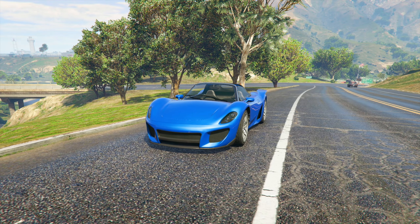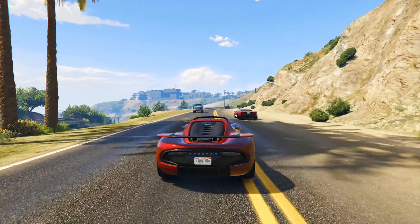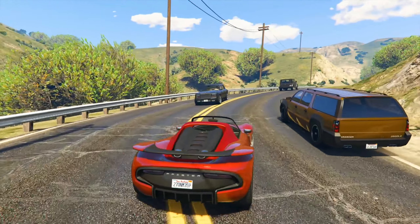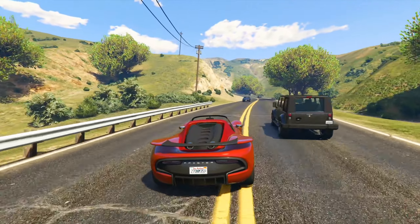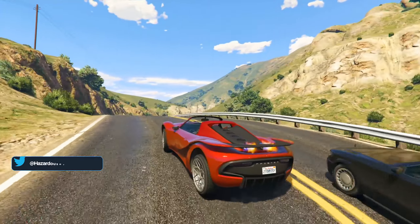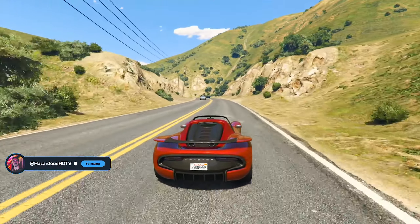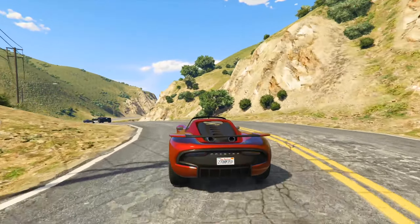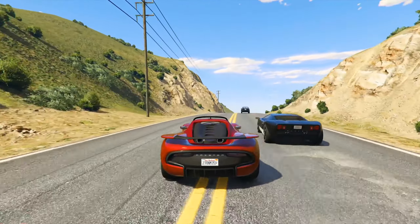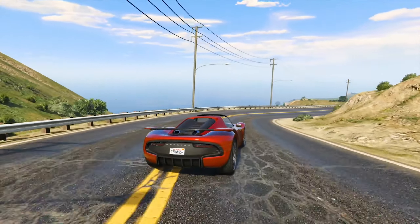First, we have 40% off the Fister 811 — one of the most sought-after removed vehicles in the game, available at the LS Car Meet test drive this week. The 811 is outstanding, characterized by its impressive acceleration that eclipses most motorcycles and non-electric supercars. It ranks among the top three fastest standard cars in the game, outperforming well-known vehicles like the Torero XO, the Divest 8, and the LM87. While it's incredibly fast, particularly on tracks with long straightaways, it does struggle in corners due to notable understeer as well as sudden oversteer when exiting turns.